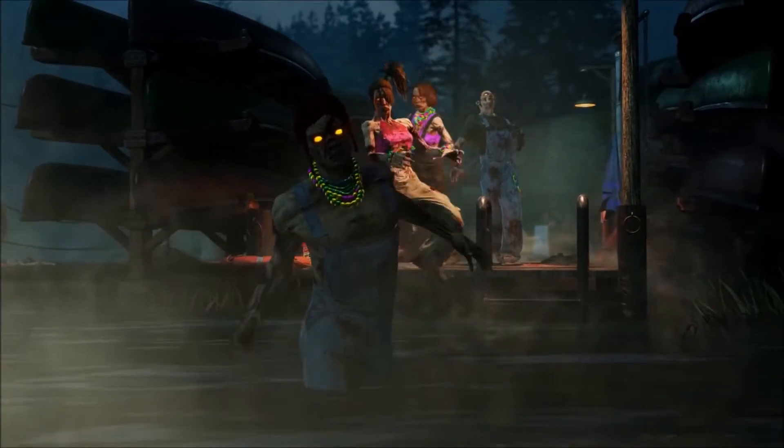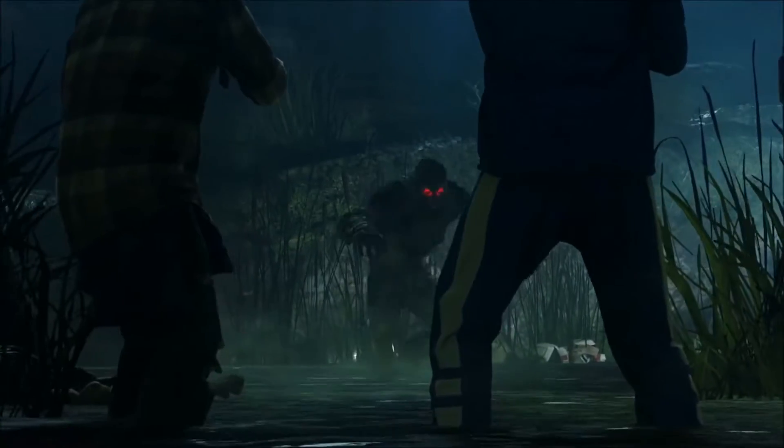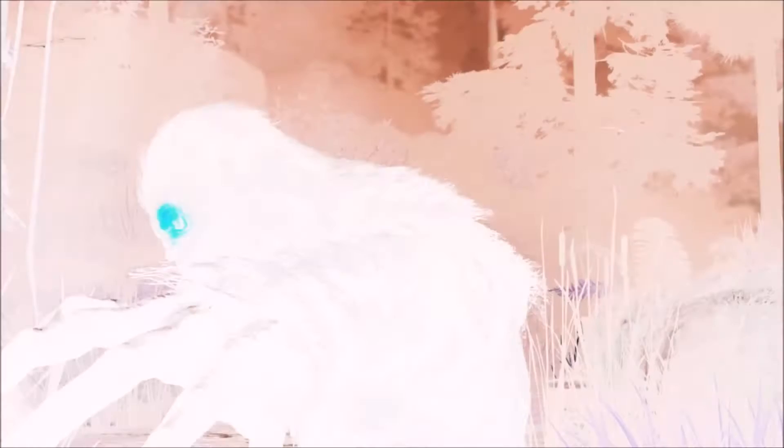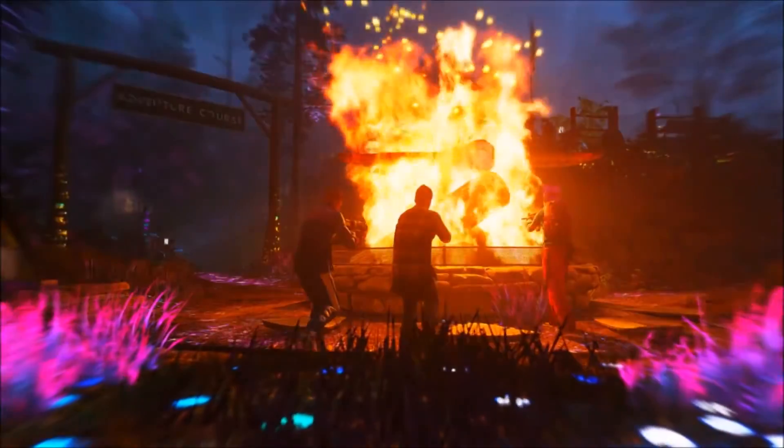Now let's get to the hidden trophy. Once you click on it, hit square and it'll reveal the hidden trophy: in Rave in the Redwoods, unlock Kevin Smith. Just like in Zombies in Spaceland you could unlock David Hasselhoff, in this one you can unlock Kevin Smith. It'll be awesome to see him run around the map — he'll be like the Silver Protector in Black Ops 3.